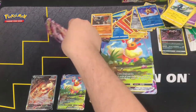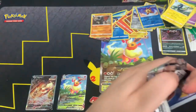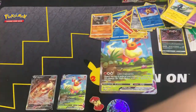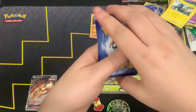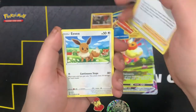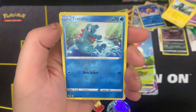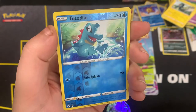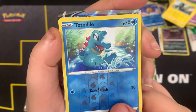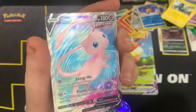Last pack — can we get one more V? Who knows, but let's find out. There is the gold card! We got Water Energy, Galarian Obstagoon, Fusion Strike Energy, Comfey, Eevee, Shinx, Shelmet, Bunnelby, Drill Bird — oh look at that Togedemaru! Wow, that is a sick Togedemaru. I really like this card. And we got Mew V! Full art Mew — that is a sick card!